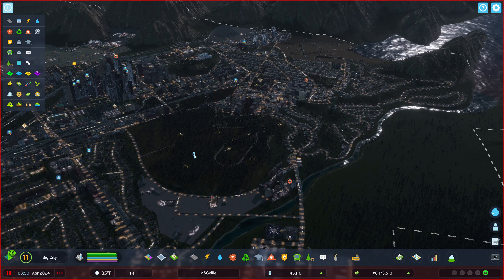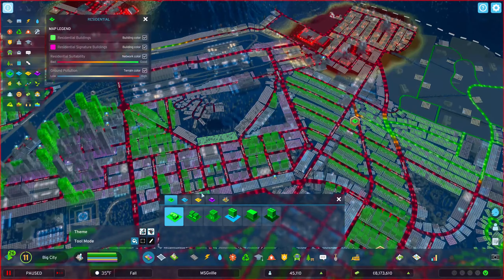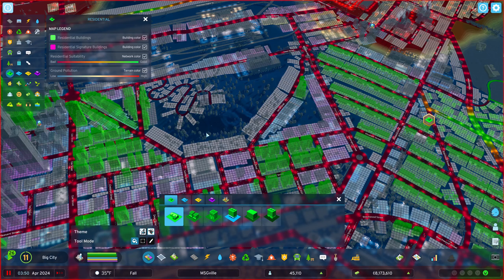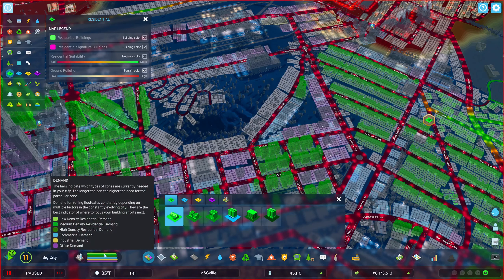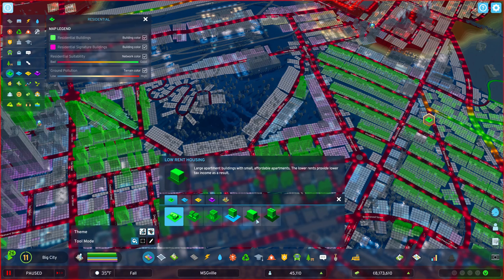They need a cheaper place to live. In Cities: Skylines 1 I think we're all used to just picking the zone, painting it, and letting whatever wants to zone in do so. It's okay in a lot of instances, but when you have a ton of uneducated workers, this is also why low density residential is always screaming — we need low density small houses for people who don't get as much money to pay low rent. So we also have the low rent housing option.